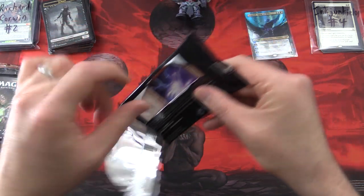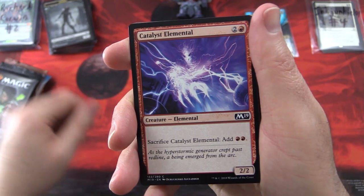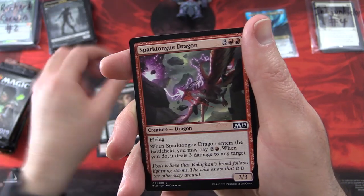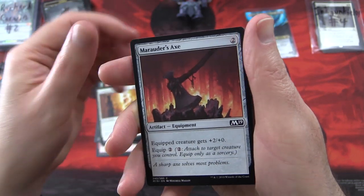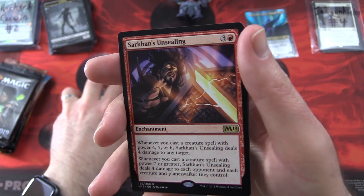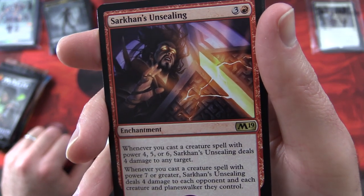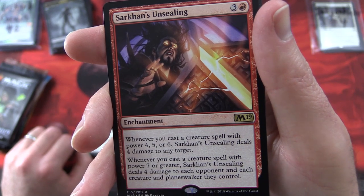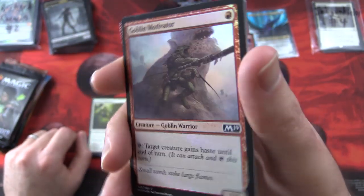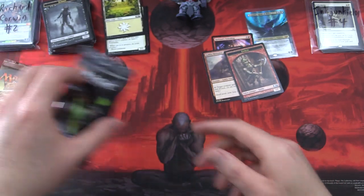Core Set 2019 — let's dig in. Patrons get rares, mythics, foils, anything over a buck, along with Planeswalkers. We have Catalyst Elemental, Rustwing Falcon, Disperse, Daggerback Basilisk, Duress, Sparktongue Dragon, Wall of Vines, Luminous Bonds, Marauder's Axe. Uncommons: Bone to Ash, Poison-Tip Archer, Ajani's Pridemate. And the rare is Sarkhan's Unsealing — enchantment for four: whenever you cast a creature spell with power 4, 5, or 6, it deals 4 damage to any target; whenever you cast a creature spell with power 7 or greater, it deals 4 damage to each opponent and each creature and planeswalker they control. And a foil Goblin Motivator and a goblin token.